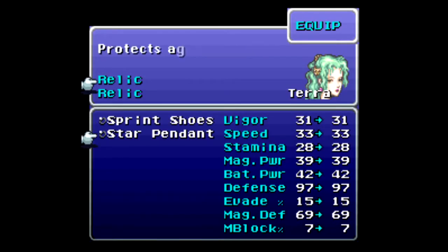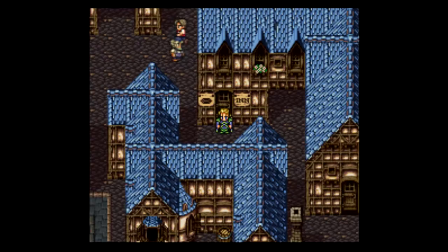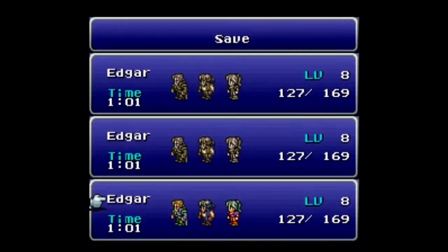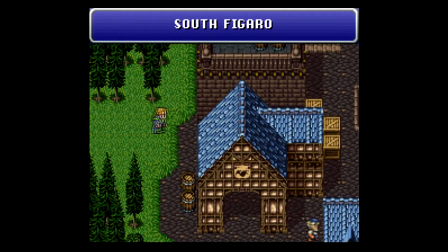Let's give Terra the Sprint Shoes. As you can see here, now we can run. Take a moment to save my game real quick. Now that Edgar's alive and well. And here we get our first dose of the world map music — I like this theme, it's very nice. I like all the music in this game, but you guys already knew that.